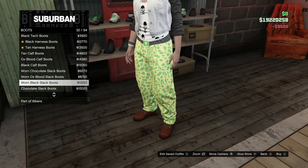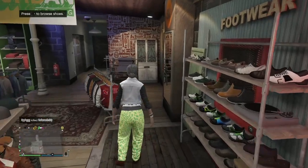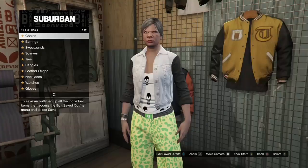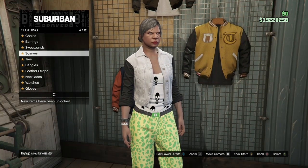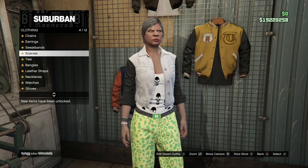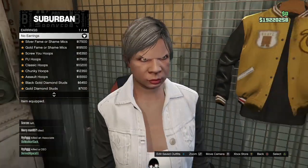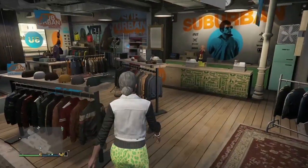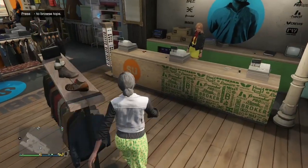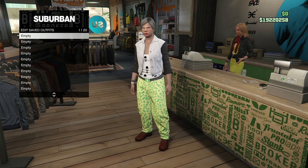Once you've got the boots on, back out and make your way over to the accessories. If your female character has any earrings on, make sure you take them off, because some female characters spawn in by default with earrings. Once you take off the earrings, make your way over to the cashier and save the outfit. When you save it, make sure you save it in the empty slot on your main character.